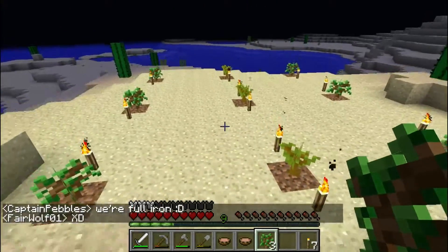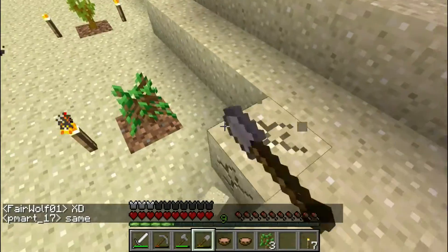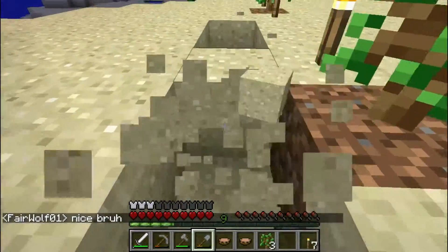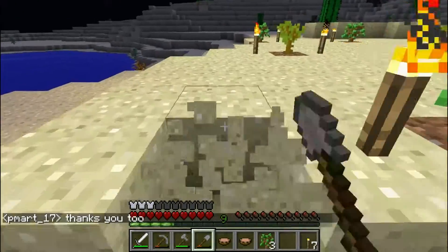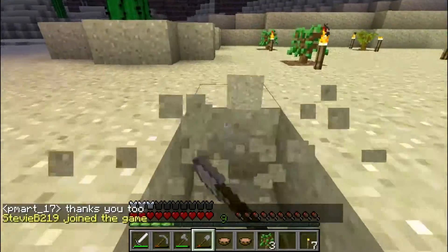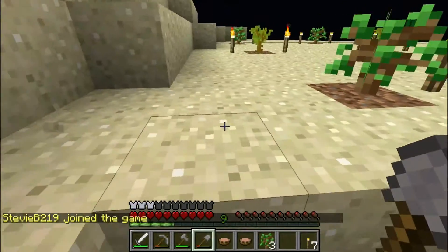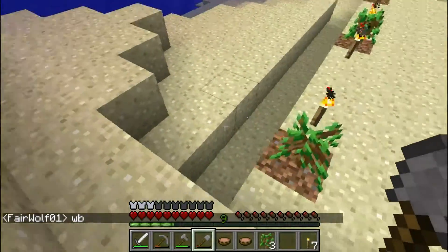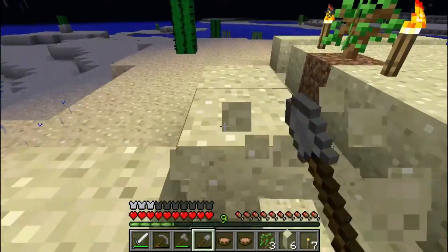What I'm thinking is a sandstone type deal — just sandstone flooring, make it look a little nice. Like that. So we'll just dig it out. Lots of digging. I'm going to have to do a lot of digging. And we'll go two out, and then one out from the side. Actually, we'll just do one out.